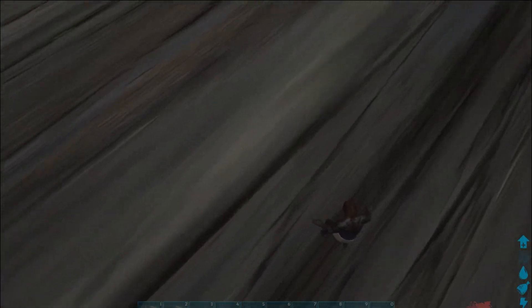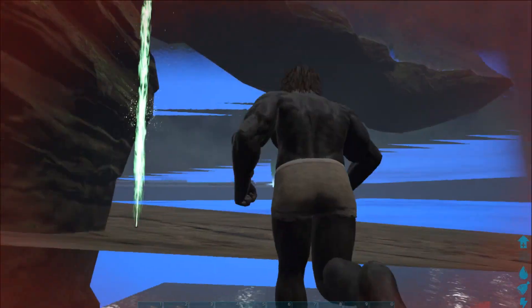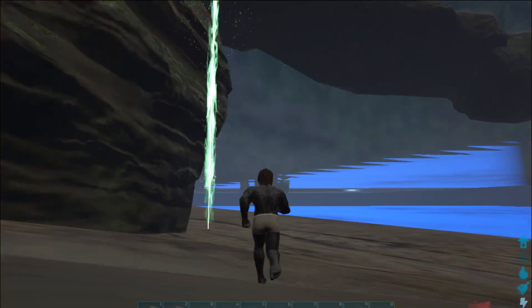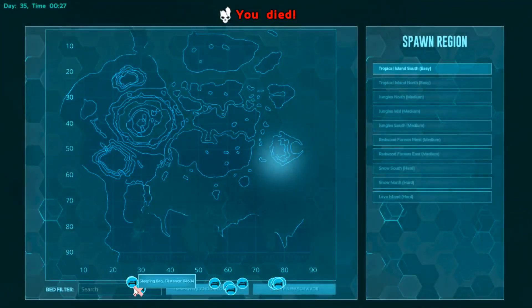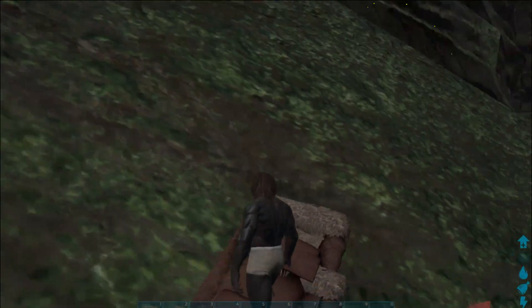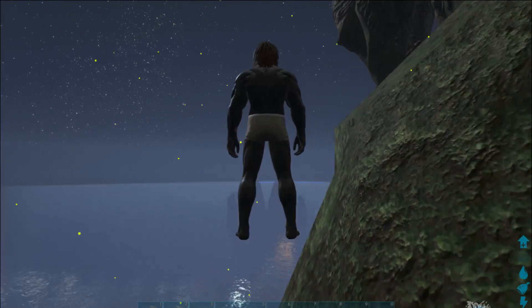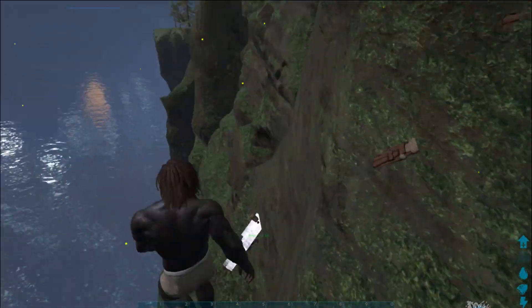Hopefully I hit ground here and don't just keep going to nowhere. Okay, I hit a little bit of ground. I'm gonna do fast motion so I can actually get this over with. Here we go, this is the right one. We're gonna do fly, and as you can see this is just on the other side of the barrier. There's my quetzal, but it's on the other side of the barrier. These are the beds I just placed down.